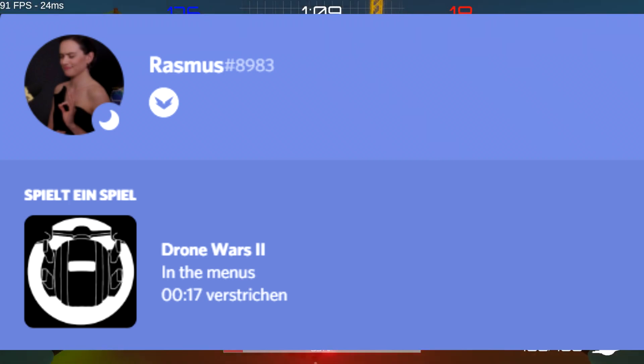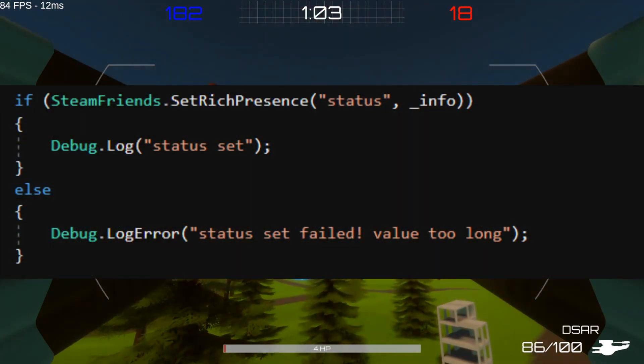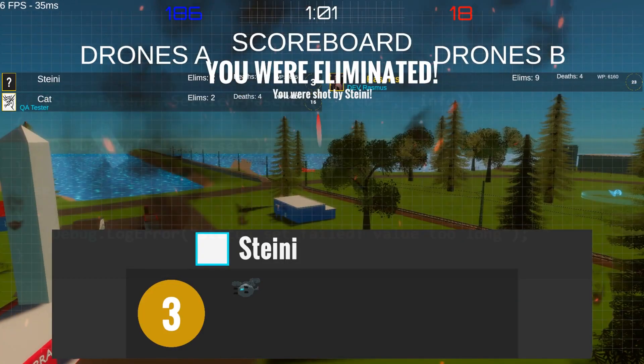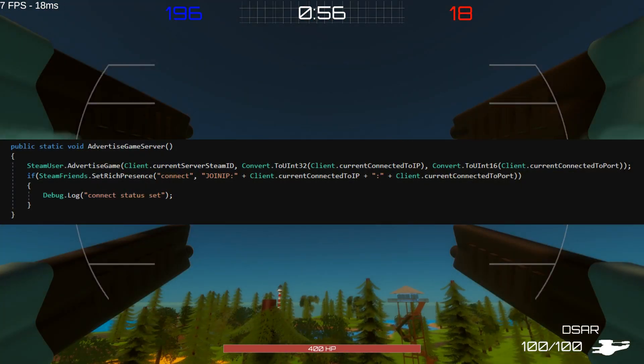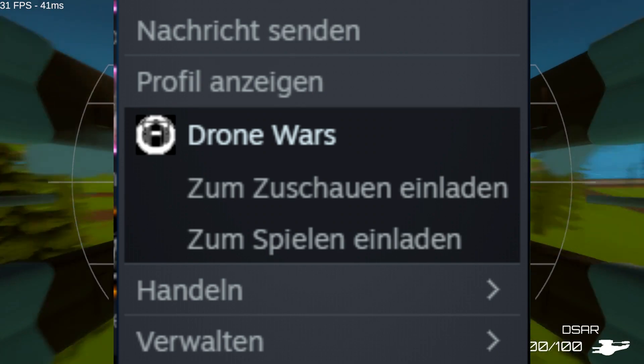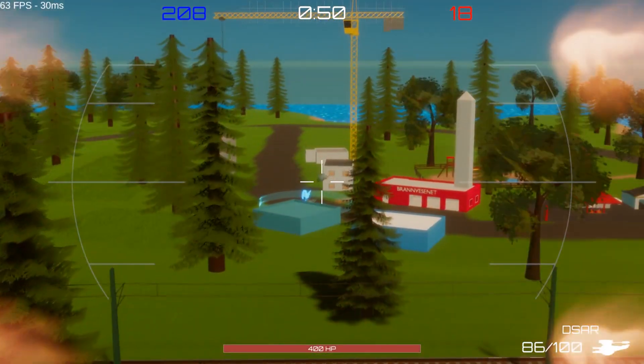I also fixed Discord Rich Presence so people on Discord can now see which game mode you're playing or if you're in the menus. I also tried this with Steam Rich Presence — whatever I tried, Steam just doesn't want to show the game info — but at least I was able to make it possible for players to invite and join other players through Steam. DroneWars 2.0 also no longer incorrectly subtracts the stats that we had in the old version.